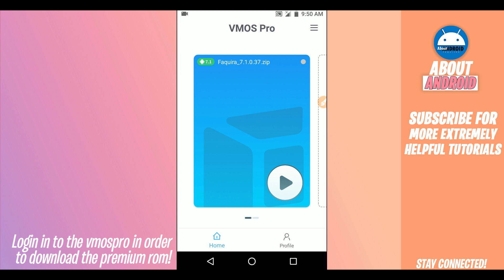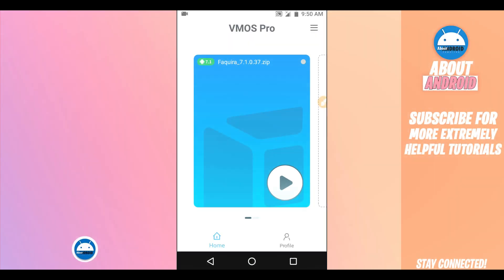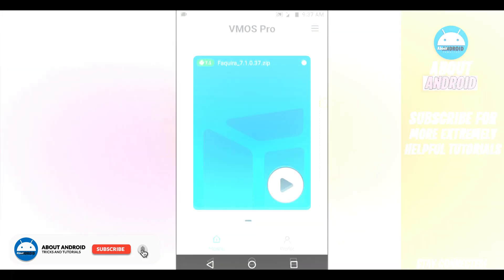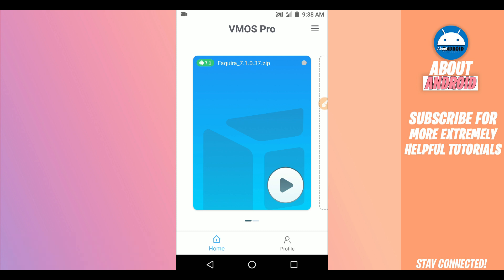To get this premium room with root access, exported installer, and Google Play Store working, you need to log in on ViMOS Pro. If you don't have an account, just create one — it's pretty easy. Once logged in, you'll be able to download all the premium rooms on ViMOS Pro. As you can see, I already have the premium room downloaded with root access and Google Play Store installed.